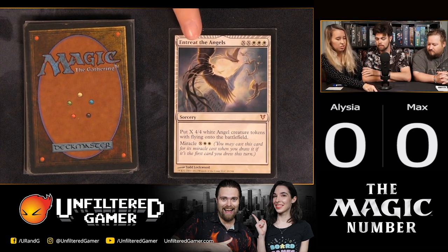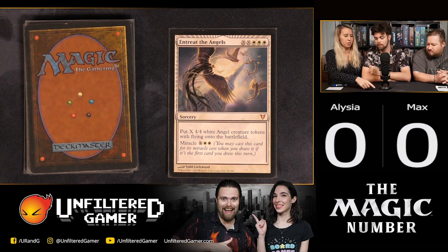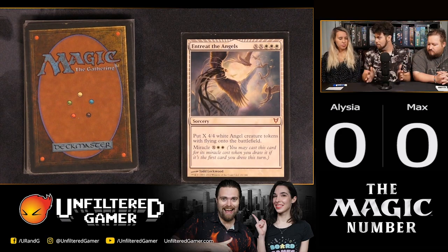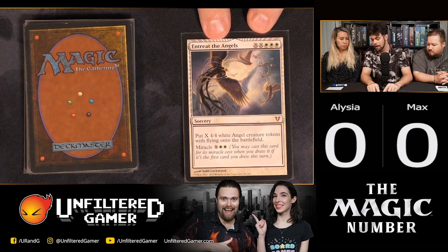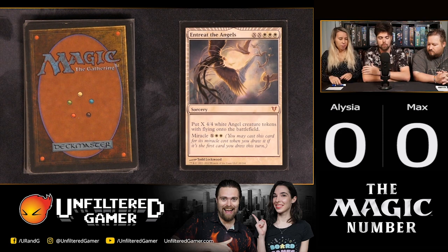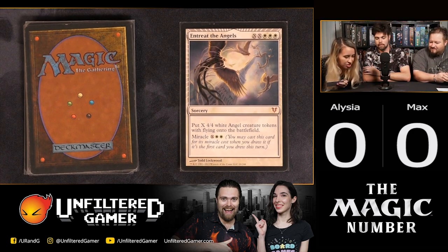To get two angels with the miracle cost, you'd pay two for both X's plus three white — that's seven total. This is a mid-range age card, not super old, used in Standard and still played today. Contestants reveal their guesses: $7.50 and $1. The answer is $1.40, so one point to Alicia. The card is too expensive to cast efficiently — you're not always going to have the mana when you draw it, which is the problem with miracle cards.